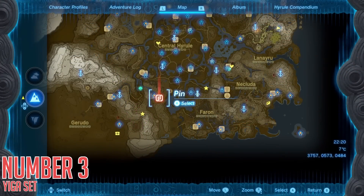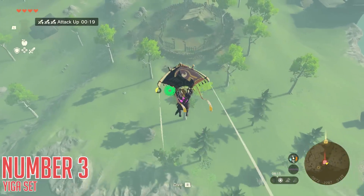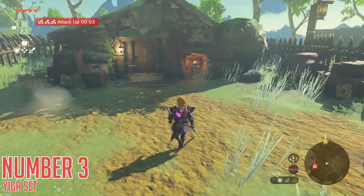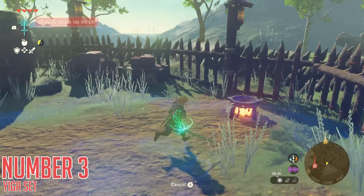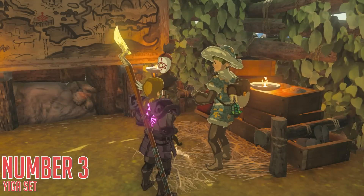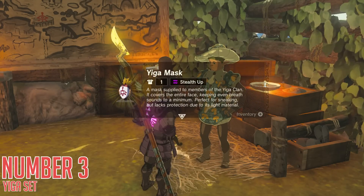Then secondly, head to this spot on the southeastern edge of the Great Plateau. Here there is a little house surrounded by spikes on all sides. Get into this either by gliding down from the nearby cliff or by fusing some logs to climb past these spikes. Once again, knock on the door of the house — two Yiga clan members will spawn to attack you. Defeat them, enter the house, talk to the NPC, who will this time give you the Yiga mask helmet.